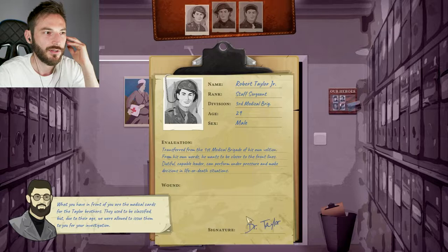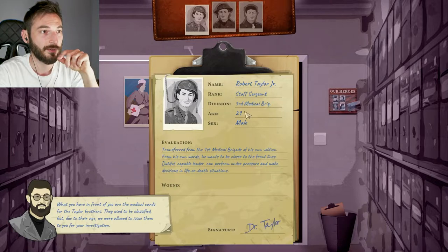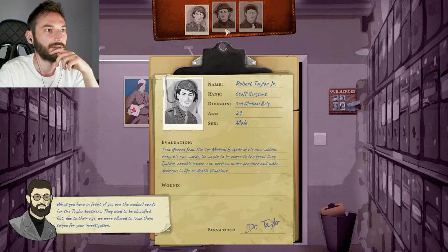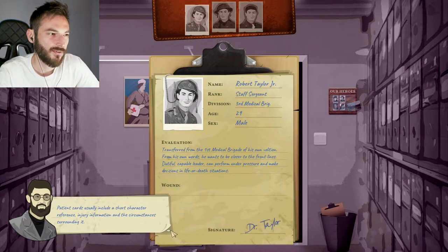Robert Taylor Jr., staff sergeant, third... I wish it was also a Ukrainian setting. What you have in front of you are the medical cards for the Taylor brothers. They used to be classified, but due to their age we were allowed to issue them to you for your investigation. Okay, transferred from first medical brigade of his own violation. From his own words, he wants to be closer to the front lines. Dutiful, capable leader, can perform under pressure and make decisions in life or death situations. He's 29 years old — almost like me.